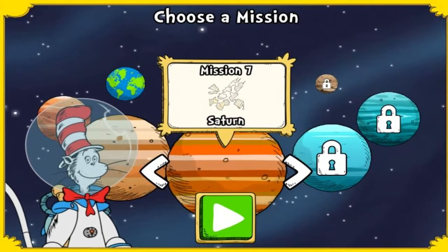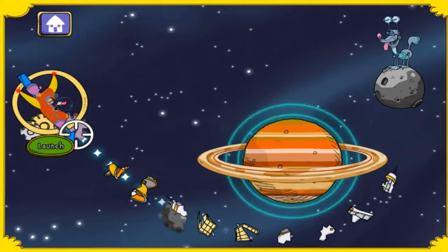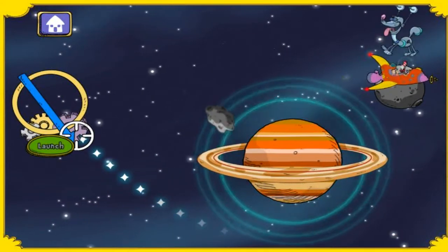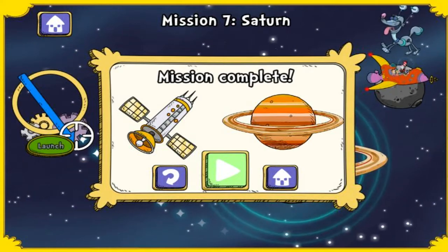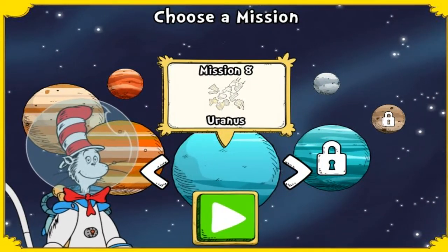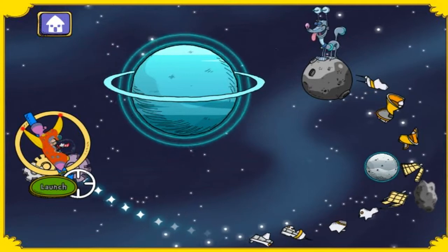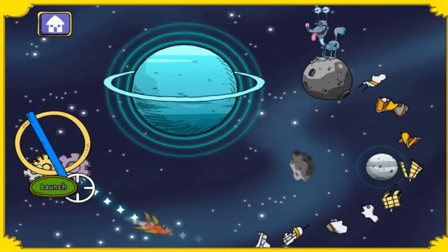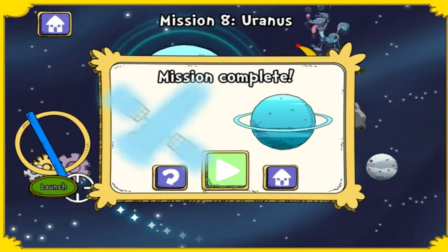Look at all those planets and moons — where should we go next? Oh no, there's a load of space junk floating around Saturn! Look at all those planets and moons — where should we go next? Uranus! Let's collect it and clean it up while we're here. Collect all the space junk!